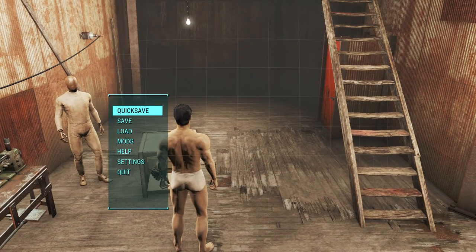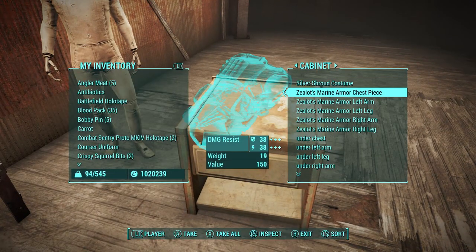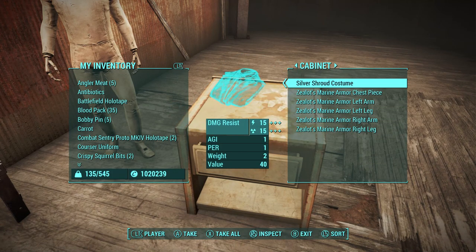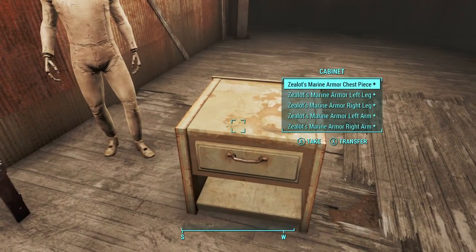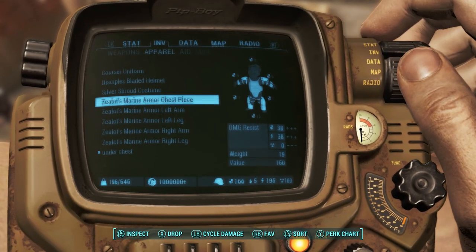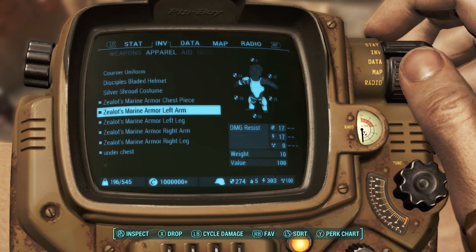To actually have armor appear with your outfit, start by putting your underwear, suit, and armor in one container. Take out the underwear and the suit out of the container. Equip your underwear but not your suit yet. Then take your armor out of the container and equip them. Finally, equip your suit. It should show that your suit has armor pieces attached to it.